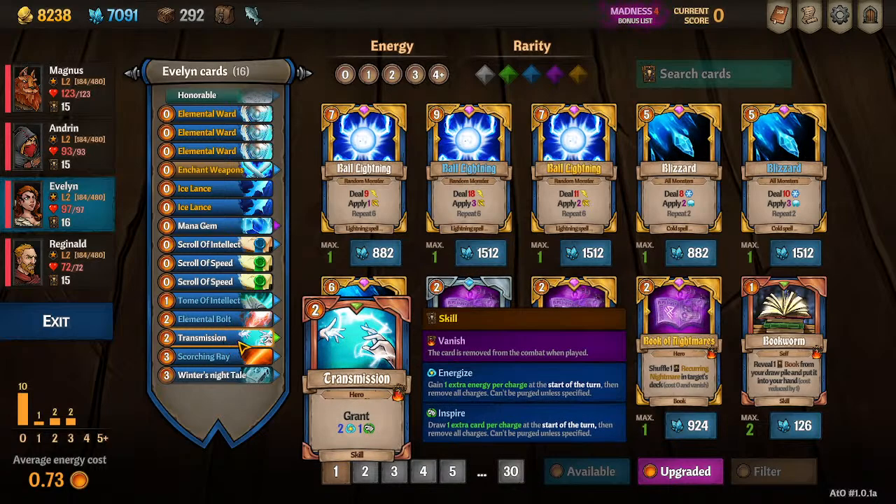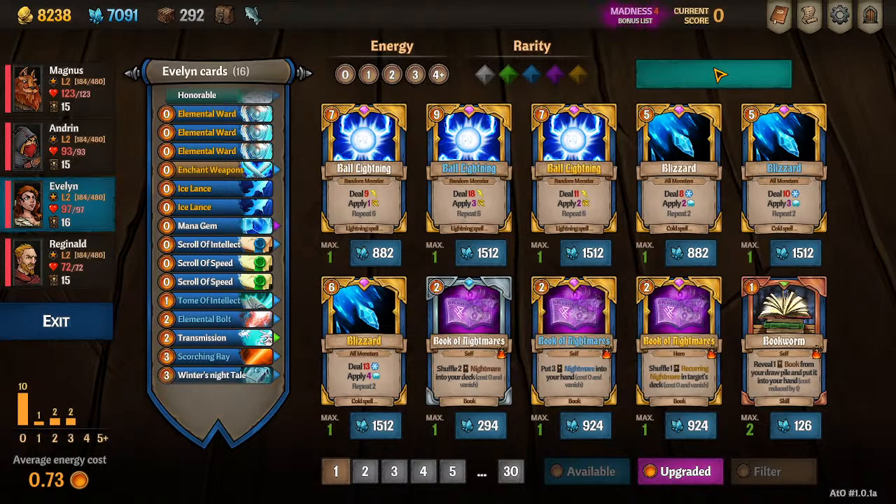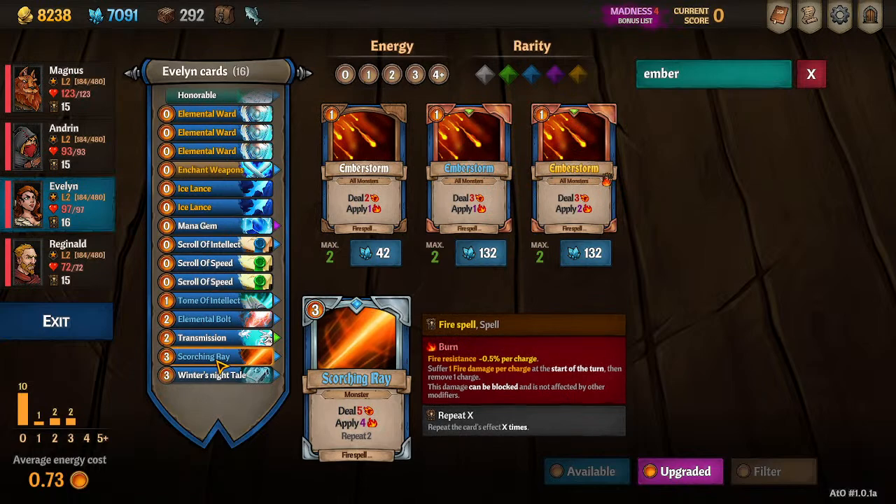I still have Transmission because I haven't found anything better. If we're going into fire, Scorching Ray is the best applier of Burn outside of Ember Storms — I'd probably be running Ember Storms over a Scroll of Speed and Ice Lance depending on what zone I went into. Between Ember Storm and Scorching Ray, those are the best Burn applicators. So if you're supporting a Cornelius or a fire team, or a priest doing holy fire, this is the best way to get the burn stacks going.